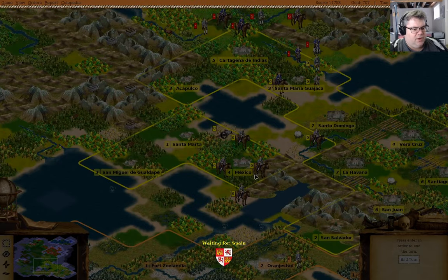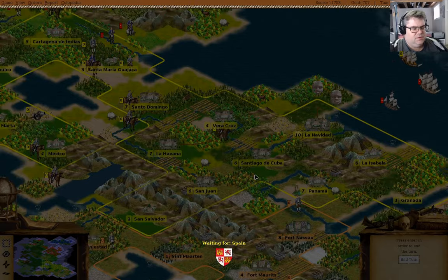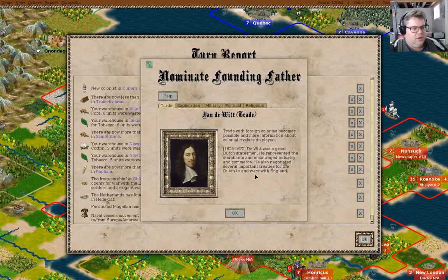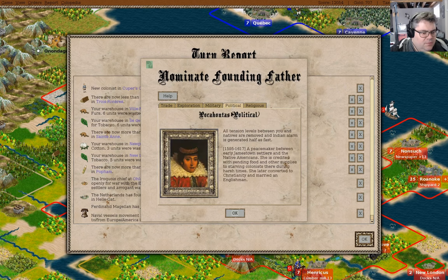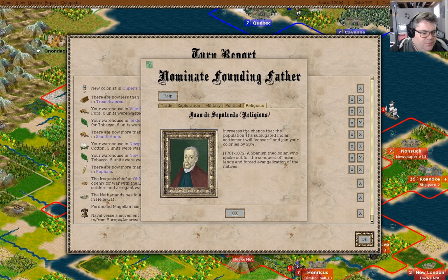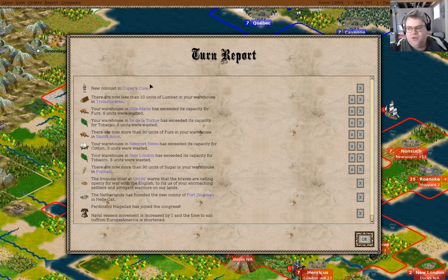Wow, that's a lot of units moving around. We can nominate a founding father here — we got Magellan. Military, political, religious, exploration — we'll go for LaSalle. That's going to give stockades everywhere.